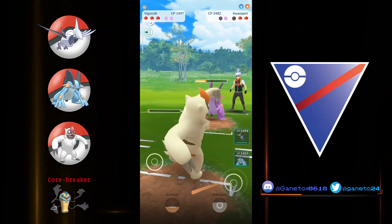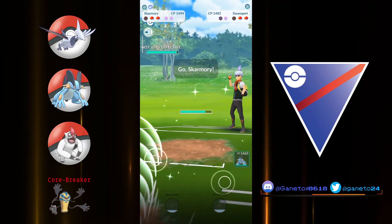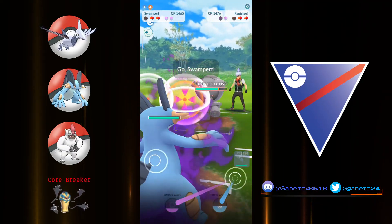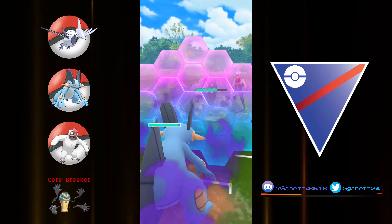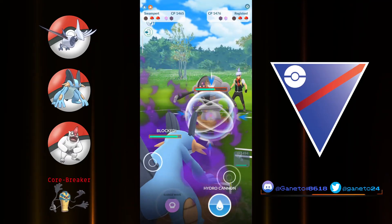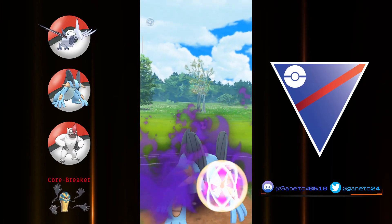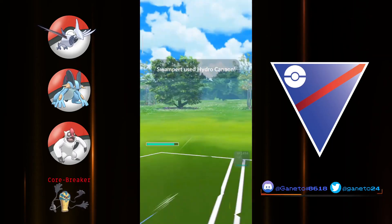The core breaker for this team is Galvantula, not only because it can beat down the normal type Vigoroth, but also it has some soft wins against the lead scenario and the closer Swampert. Still, you have some moves to utilize this matchup — you can still pressure it down using some shields, keeping it in the red so your next Pokemon can simply farm it down.